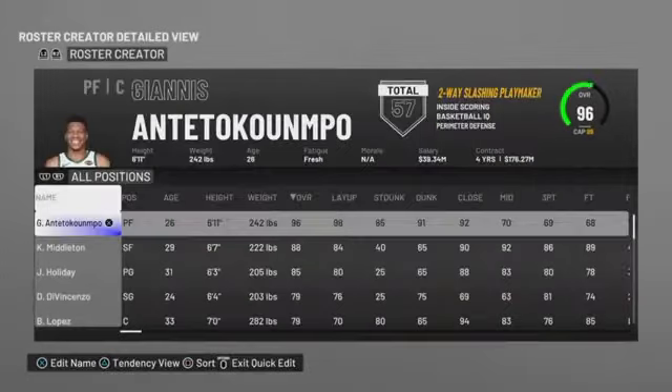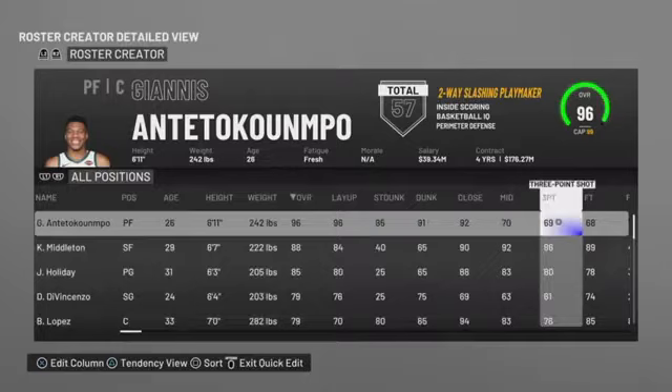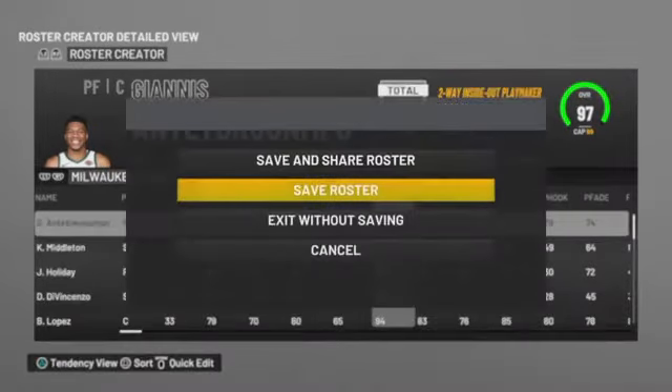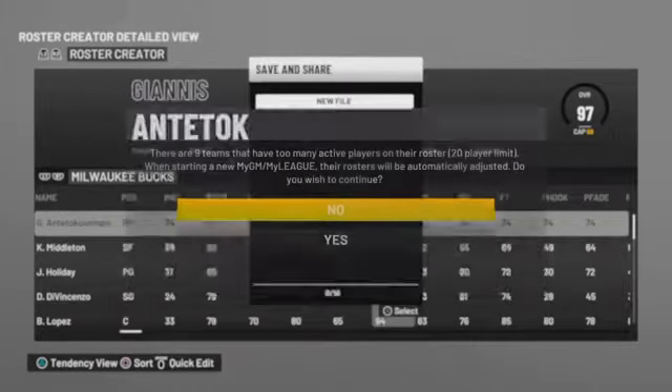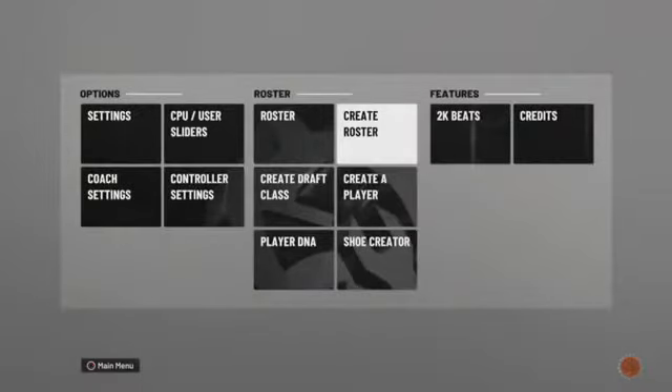The first thing you want to do is go to your options, then go to roster, and edit any player — it could be LeBron, KD — just make sure he's a good player. Edit his three-ball all the way to 99, max finishing, basically just make him a crazy 99 overall player. Then save and send the roster.